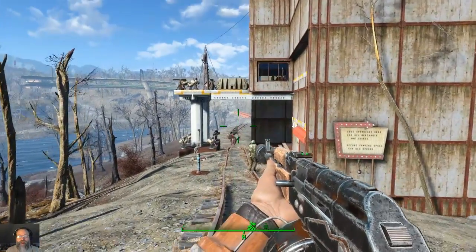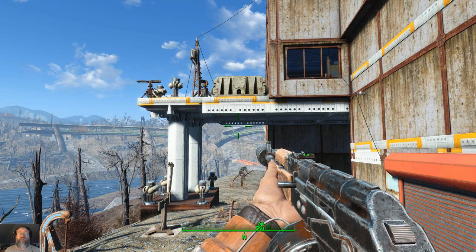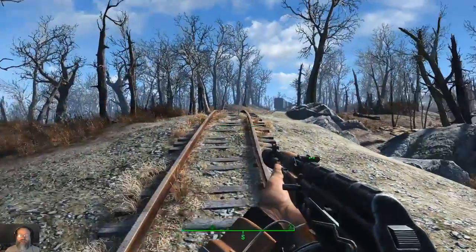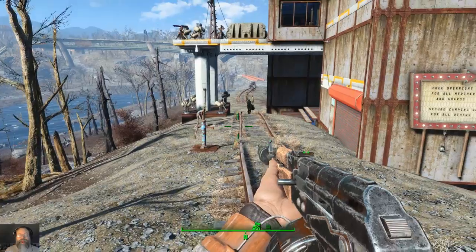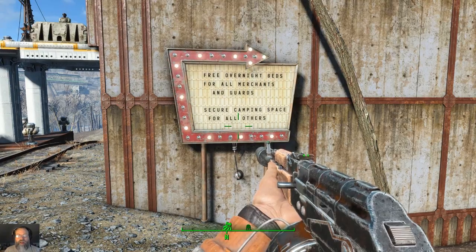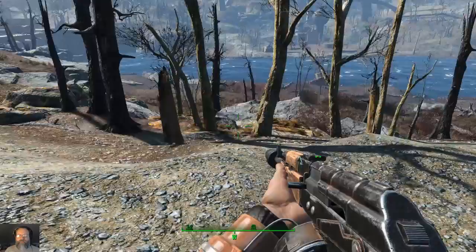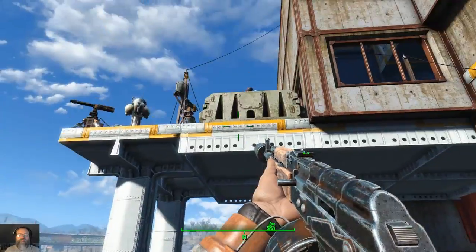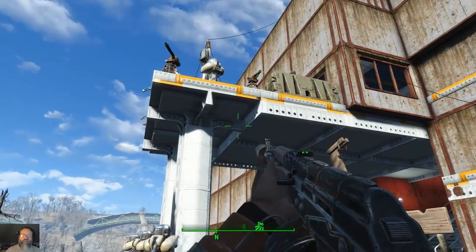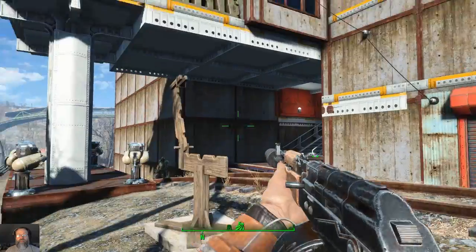I tried to build it wide enough and high enough — don't know if I got it tall enough up there. So if the rail lines ever got going again, trains could come through, or more likely raiders get one of the cars running. And instead of flying down, there wouldn't be a gate and things here for it to go crashing through. So instead: free overnight beds for all merchants and guards, secure camping space for all others. A few remnants of the early start-up. Really should stick somebody in there just for aesthetics. And to get in, you've got to come in here — so any raiders, superfoods, anybody has to come in through here and through all this. Doesn't look like a lot, but I've yet to be able to do it yet.